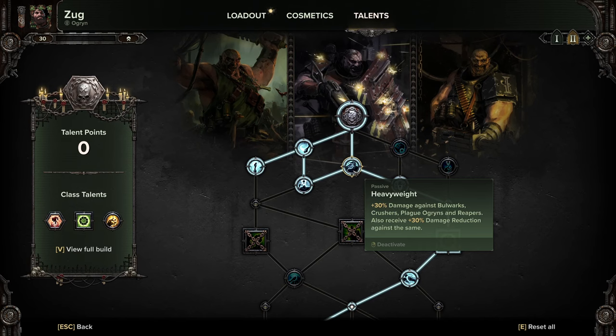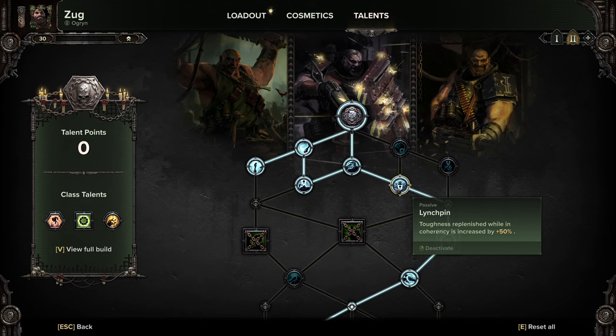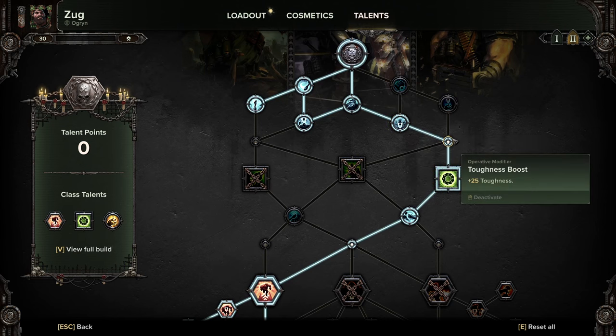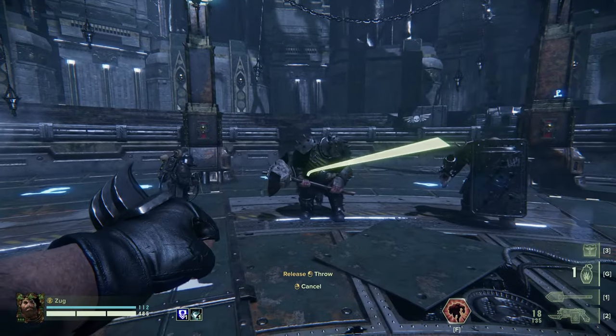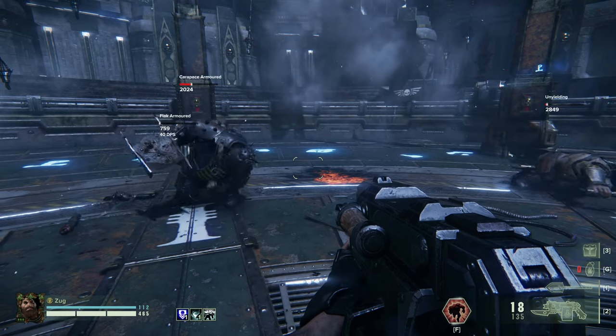So against enemy Ogryns you do more damage and take less from them. Lynchpin is a classic talent - 50% increased toughness replenishment while incoherency is active, so try to stay close to your team. We come down for a toughness boost, and we're taking the frag bomb as it is the only true Ogryn-sized bomb.